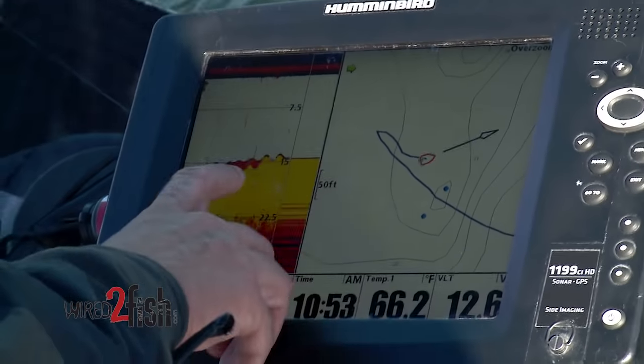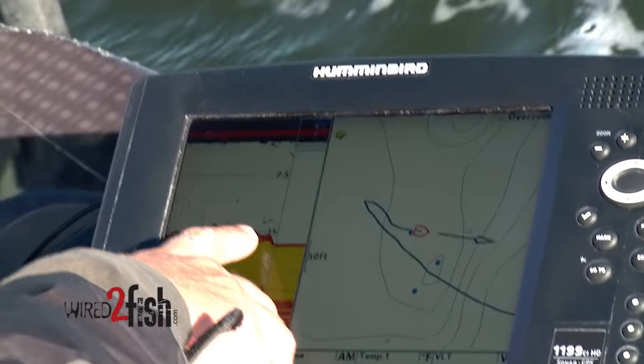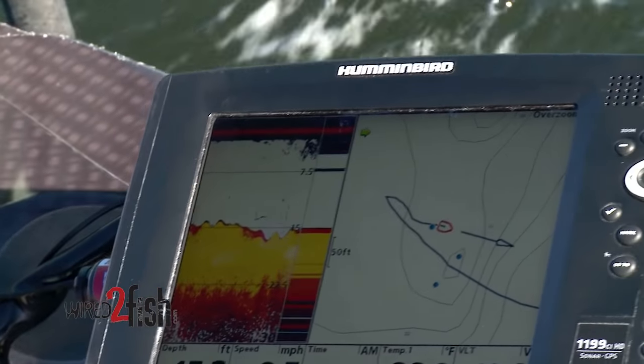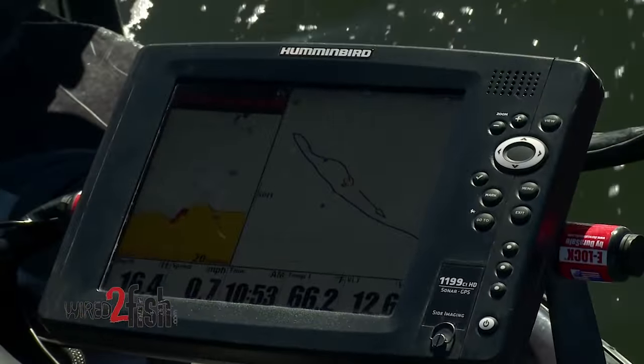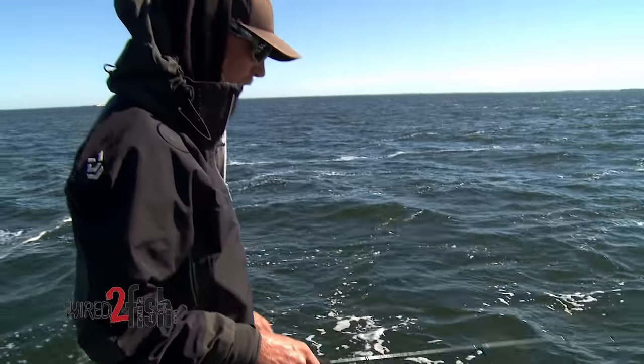Right there — see how the graph went to yellow? The bottom's here, but that's the top of the rock. That red is kind of when I'm hitting the cone, the side of it. Going over it again — right where I see that red is basically when I would drop my bait. I drop on the side of it. There's another big rock coming up — wherever I'd see that red on my Humminbird is where I'd try to drop my bait.